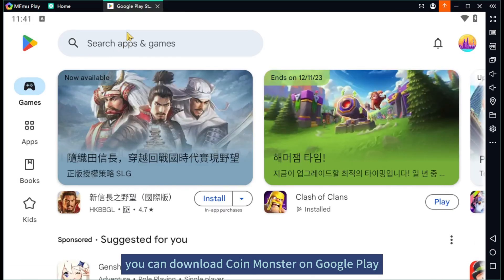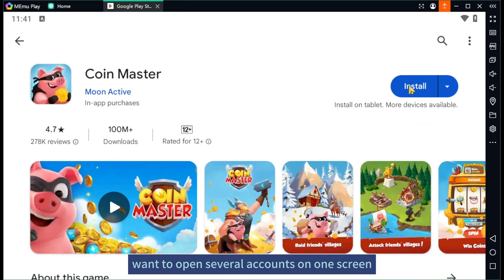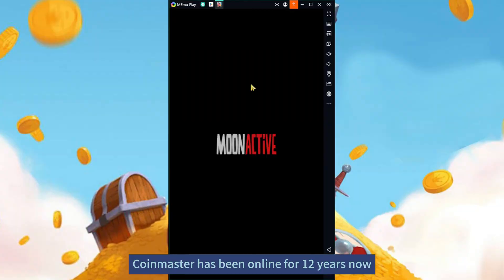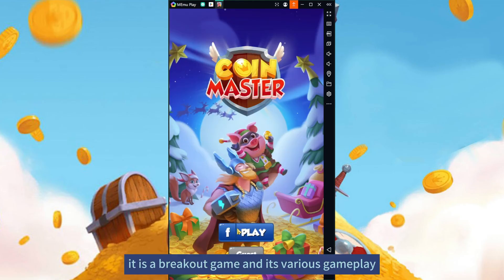You can download Coin Master on Google Play. Want to open several accounts on one screen? Play this game on MEmu Play. Coin Master has been online for 12 years now — it is a breakout game.